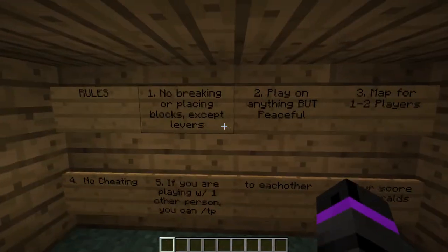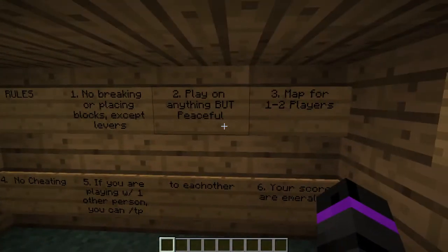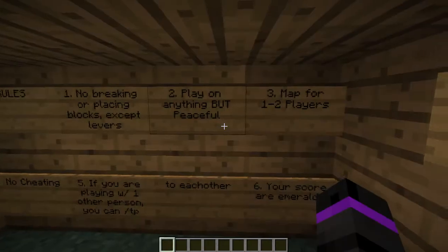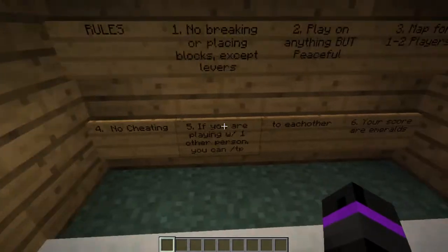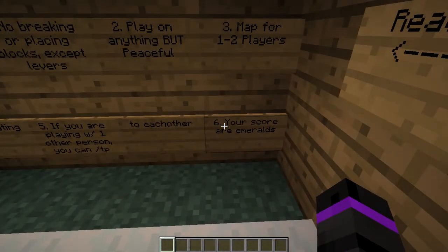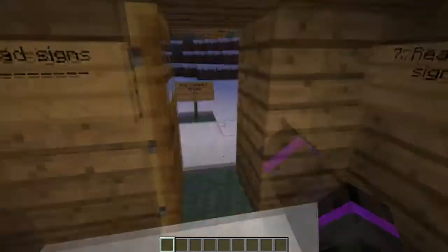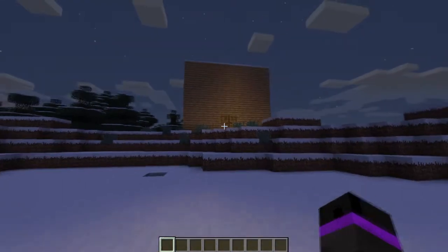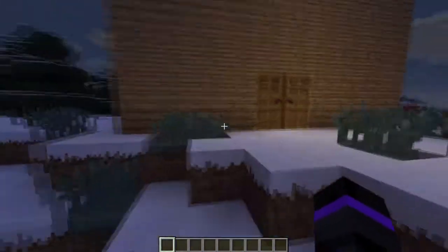Alright, we've got some rules now: no breaking or placing of some levers, playing on anything but peaceful. Map for one or two players is fine, no cheating. Playing with one person, you can slash TP. Your score are emeralds. Read other signs. Mrs. Claus's house is this strange looking wooden brick.